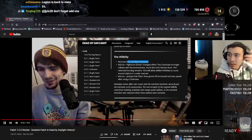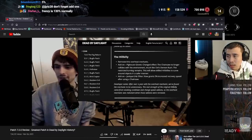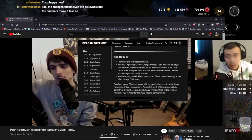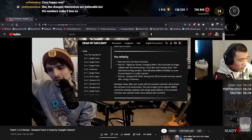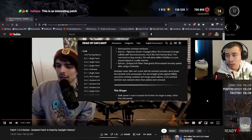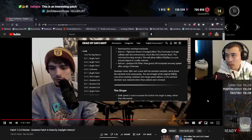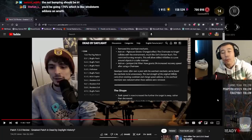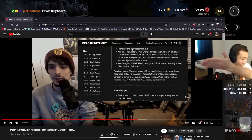For Hillbilly, the overheating mechanic is removed. The pig house gloves change means the chainsaw no longer collides with the environment — much like Oni's demon rush — while restricted turning still remains, allowing skilled Hillbillies to curve around objects more safely. After over a year with the overheat mechanic, they found it unnecessary — the real strength of the original Hillbilly came from stacking cooldown and charge speed add-ons, so overheat was redundant once those add-ons were removed. They fixed the car but then broke it in a different way.